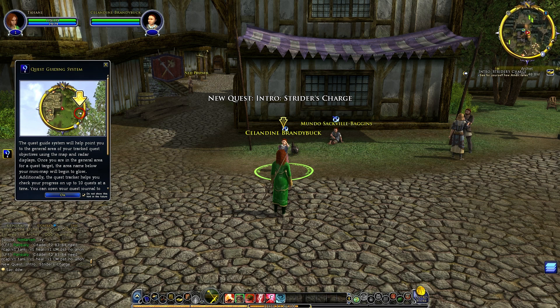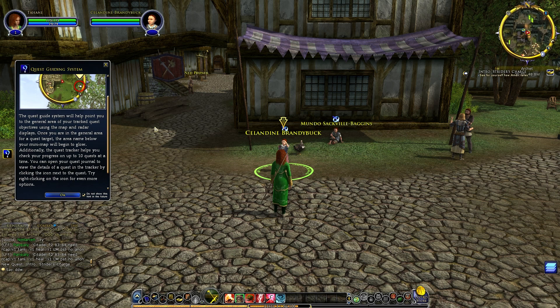Game tip: 'The quest guide system will help point you to the general area of your tracked quest objectives using the map and radar displays. Once you are in the general area for a quest target, the area name below your mini-map will begin to glow. Additionally, the quest tracker helps you check your progress on up to 10 quests at a time. Try right-clicking the icon for even more info.'